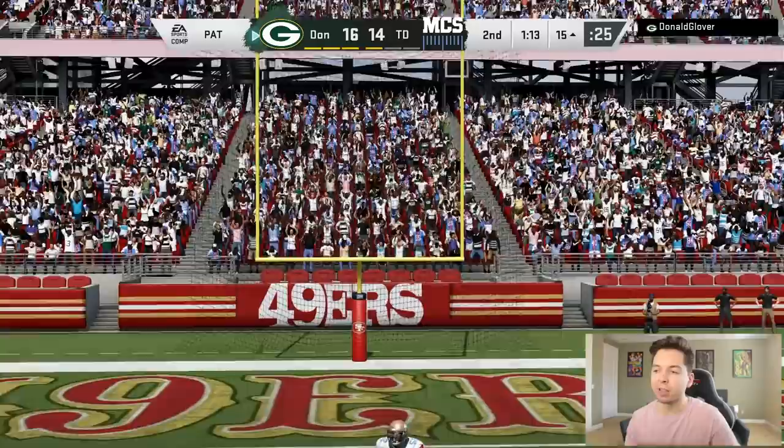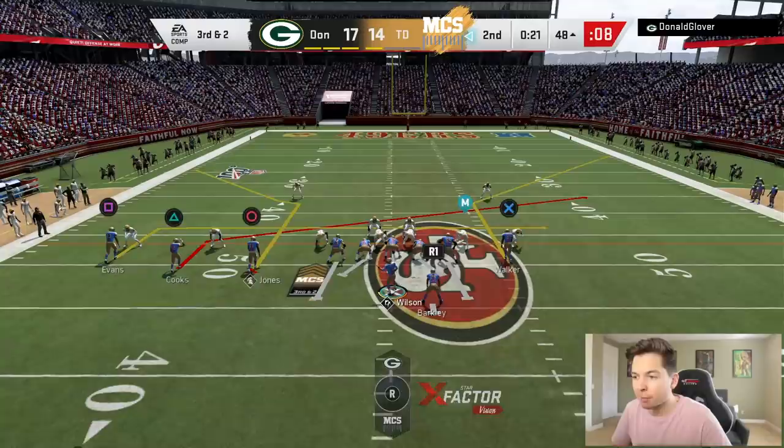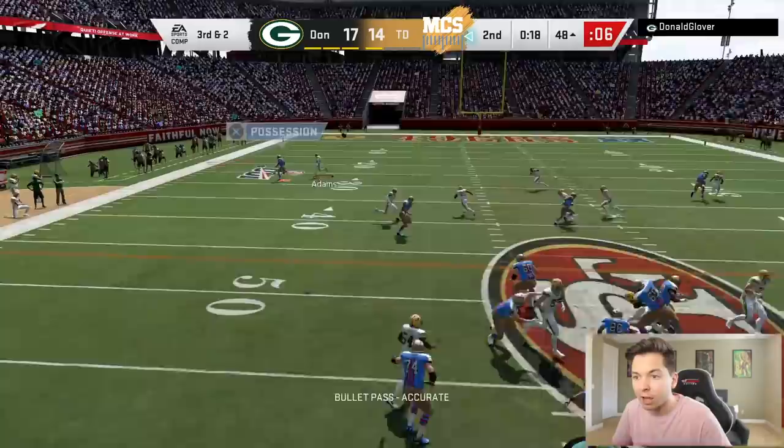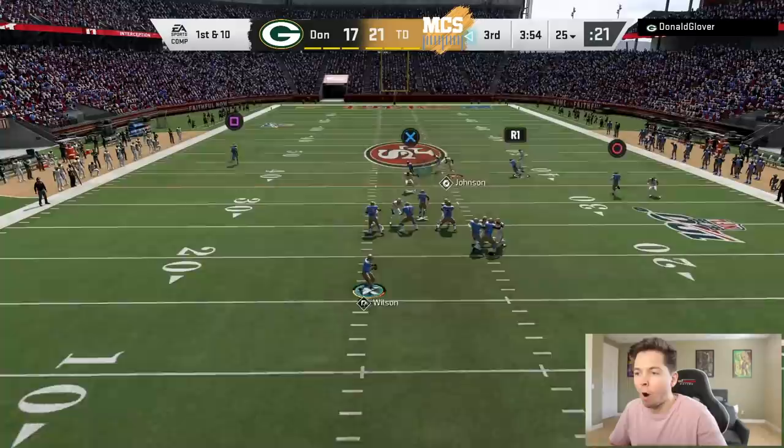The good thing about giving up that touchdown is we've got plenty of time to make something happen. We got one timeout left. We got great protection. Cooks across the middle. I'm either looking for Delaney or Julio, then we got to try and get out of bounds. Julio Jones — we got the lead right back! This is a good game right now, we're going back and forth. We're taking the lead 21-17.